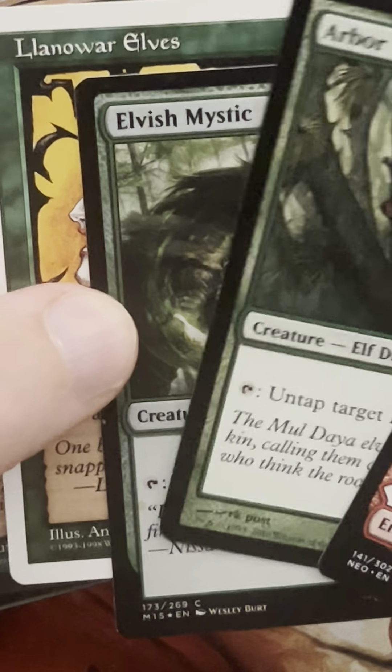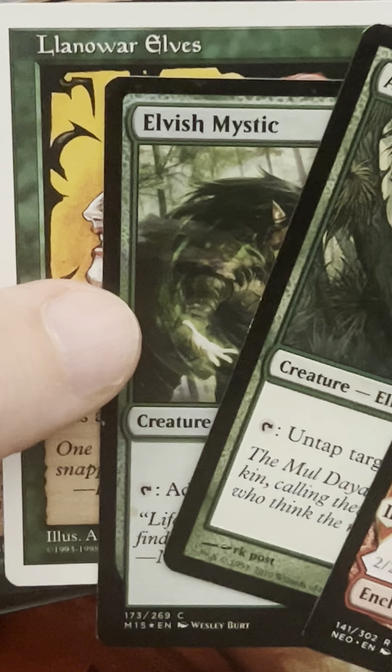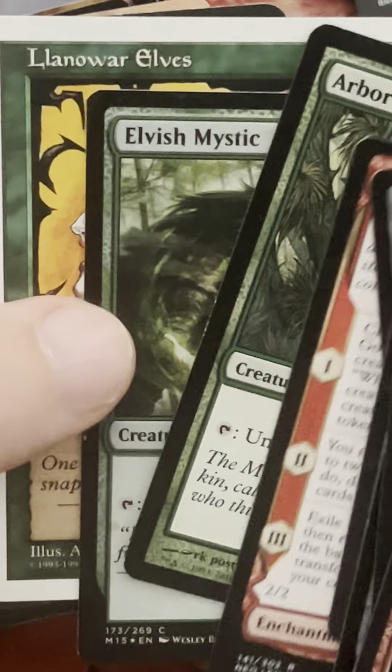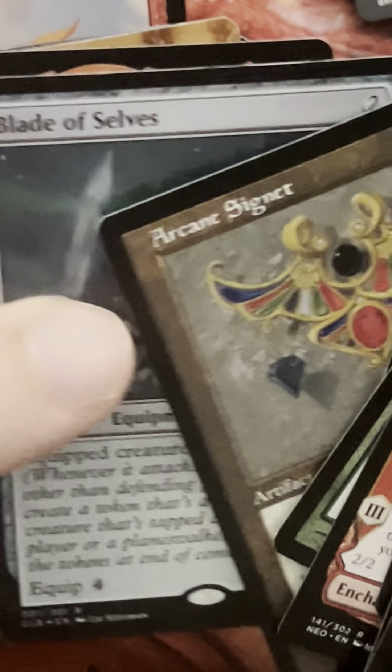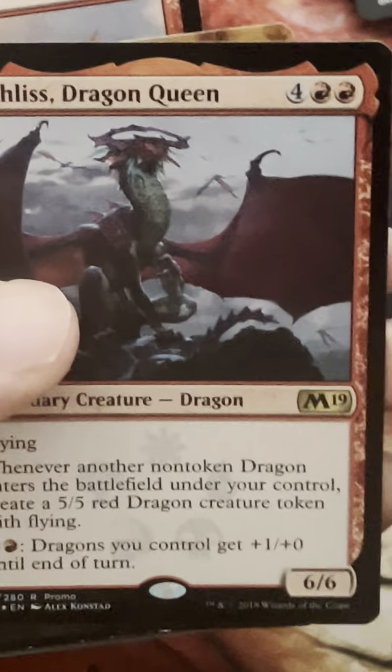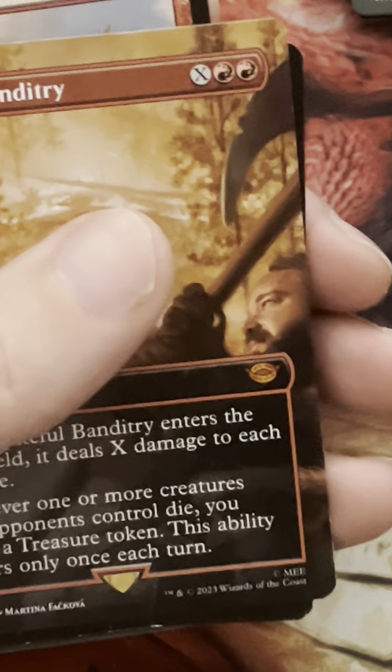How many elves do we have? One, two, three, four, five. With a Sol Ring, about six mana dorks — that sounds good, pretty decent. Blade of Selves. Lathrus — are we putting out a lot of non-token dragons? Maybe not.